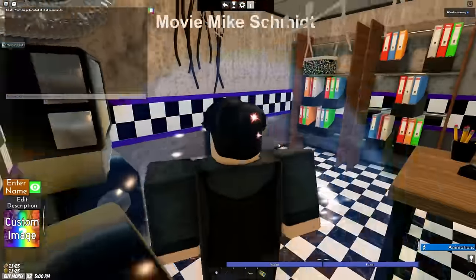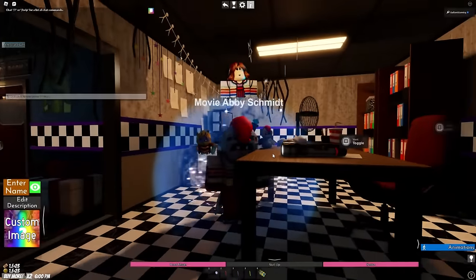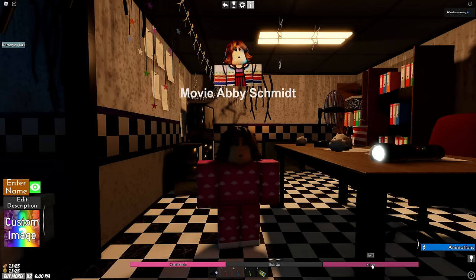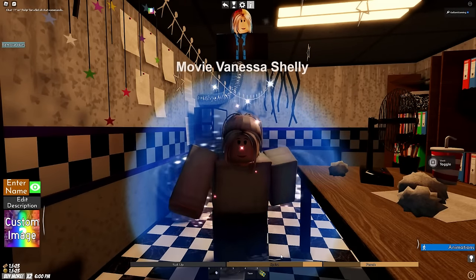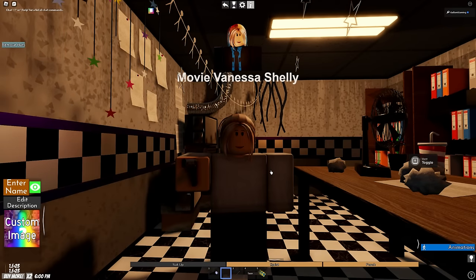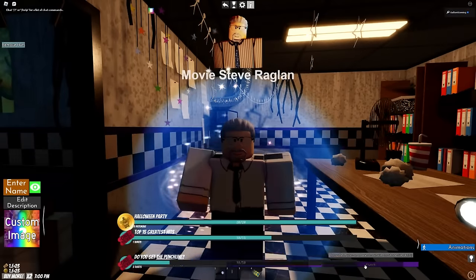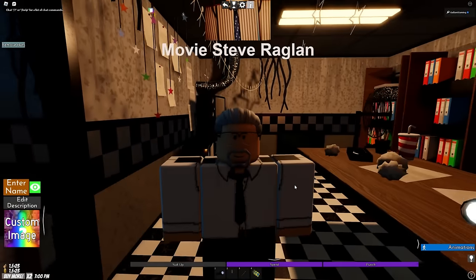We have the movie human characters: Mike Schmidt with a sprint and punch, then Mike's sister, whose hard mode is absolutely wild — what kind of nightmare world is she from? She can put on pajamas, sprint, punch, and she gets a taser, a gun, a lightning stick, and a spear. Last but not least, Mr. Raglan himself — work suit, sprint and punch. I thought he'd have a transform but he doesn't.